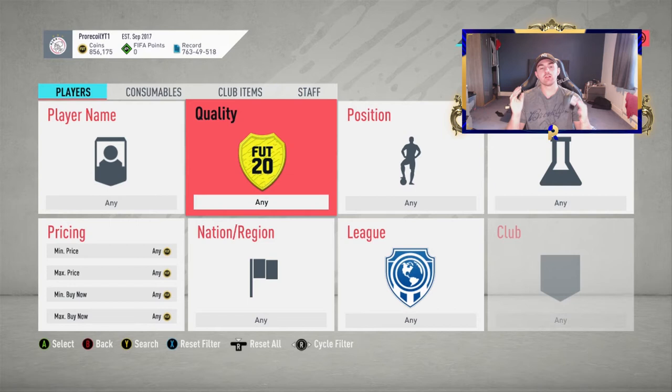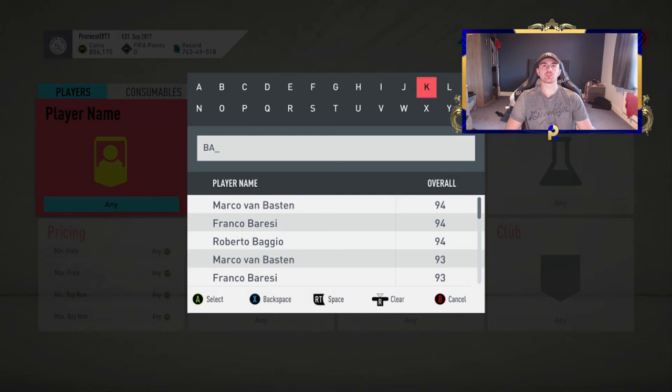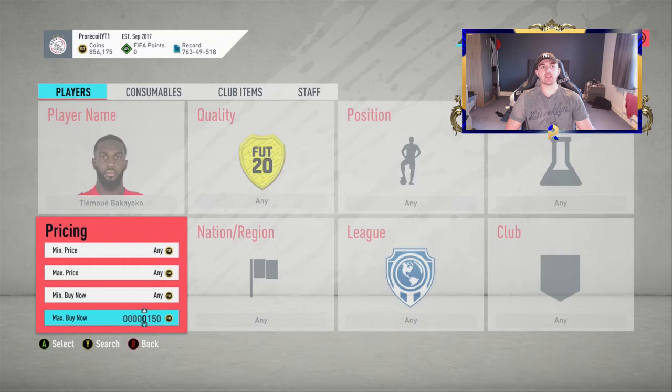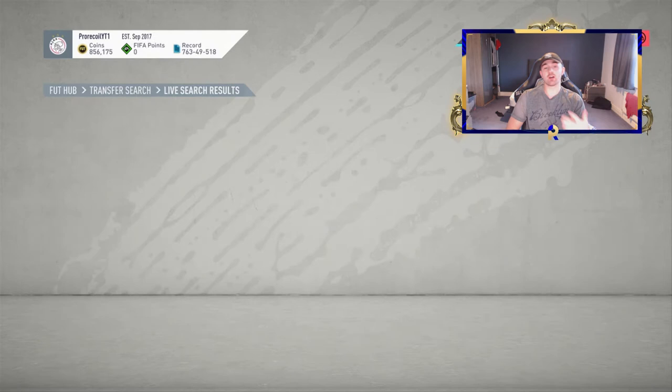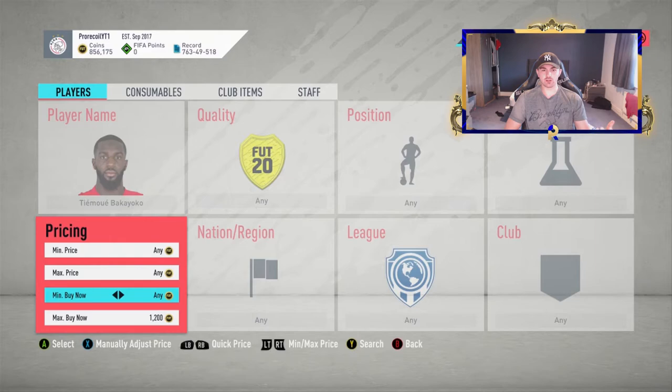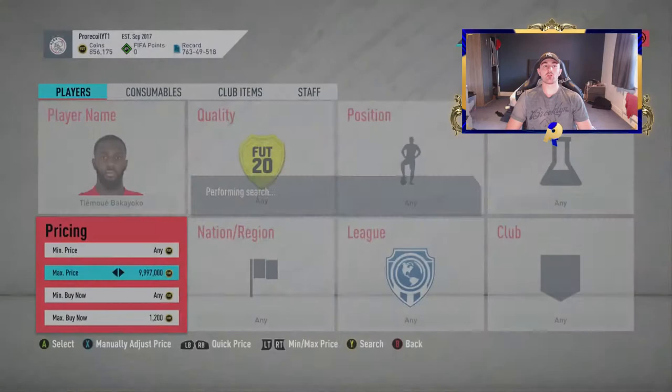First of all we're going for Bakayoko. The reason we're doing these players is because I believe the next Team of the Season is going to be League One. That means in about a week's time all of these players are going to be required for an SBC and they will shoot up. The German investment I advised last week doubled — all of those players doubled in coins.